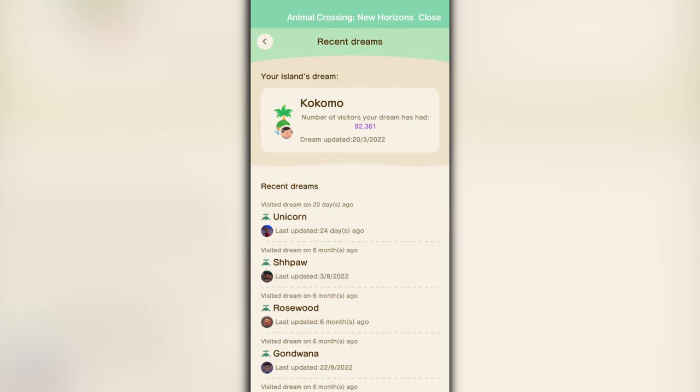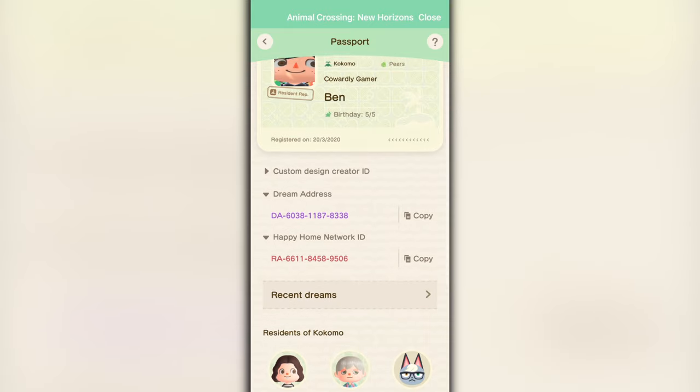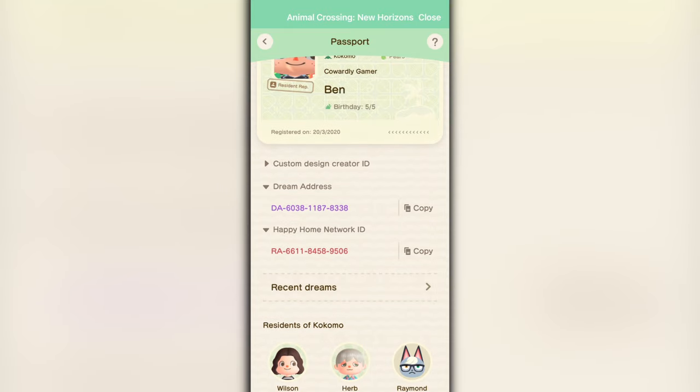Speaking of the Dream Suite, a question I get a lot is: how do you see how many people have actually visited your dream address? The simple way is to go to the Nook Link app — the My Nintendo Switch Online app — where you can see from your passport just how many people have visited via your code. That can help you track visitors, as well as some of the recent dreams you've visited yourself. Here is my dream code if anyone wants to visit Kokomo — if you tour it and make a video, tag me because I'd love to watch.